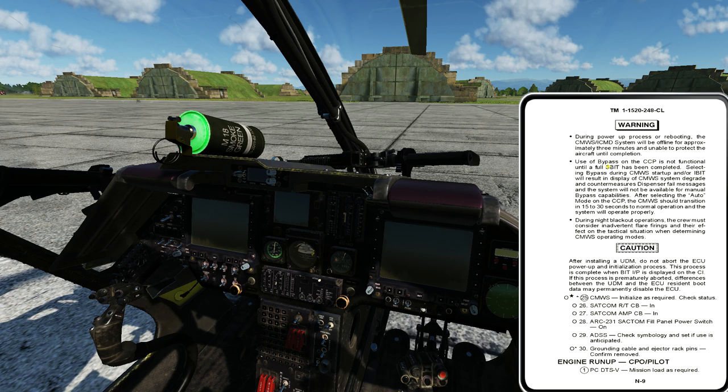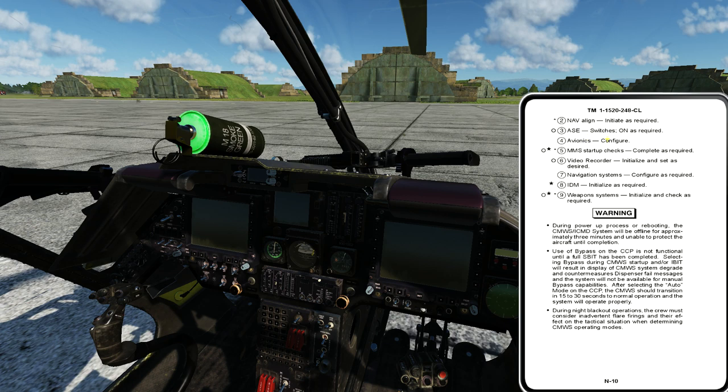Going forward in the checklist, the left seater has to do the NAVALINE, aviation survivability equipment — basically all the jammers, radar detectors, etc. He's got to configure avionics, set the radios, load encryption keys, get fills into the frequency hopper radios, start the MMS, do a bore site, load constraints, potentially do an airborne calibration, initialize the video recorder, configure the NAV system, set waypoints and targets, and initialize the improved data modem — which is like an eight-hour class right there. A significant portion of aircraft qualification involves using the improved data modem and the digital comm suite.